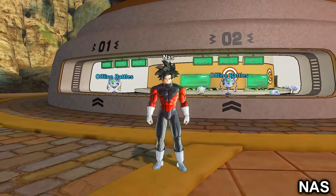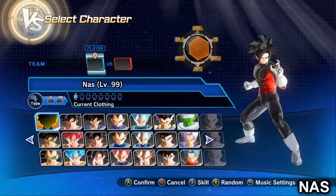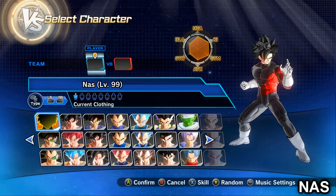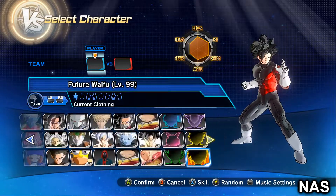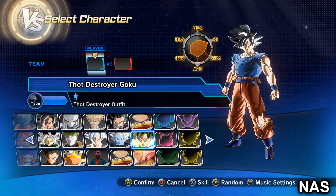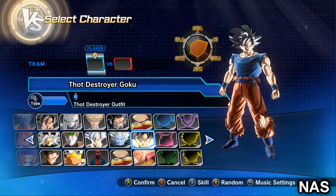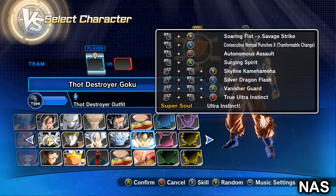I got something incredible to show you guys that was released a few days ago. It's called Silver Dragon Flash, and I wanted to showcase it on Ultra Instinct Goku. I went into the editor and changed Goku's character name to Pot Destroyer Goku — because in this form, he literally is a pot destroyer.